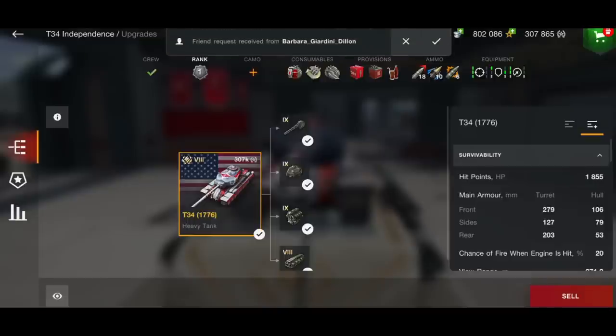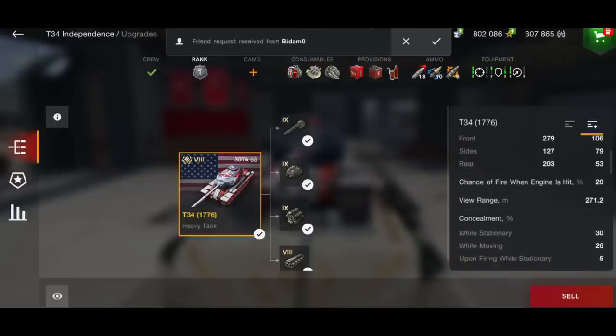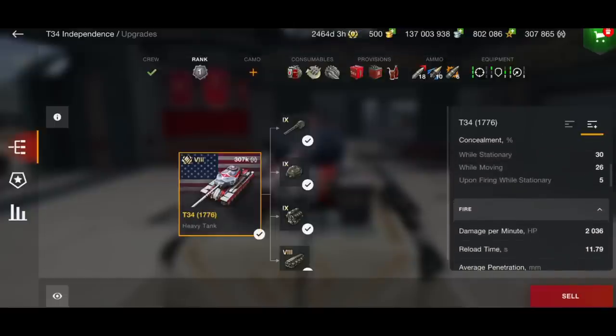The turret is an extremely strong one. Not a lot of people talk about it, but even the rear is 203 millimeters — an extremely tough turret to get through. However, the hull of the tank is not so strong at just 106 millimeters, so this tank is all about hull hiding.